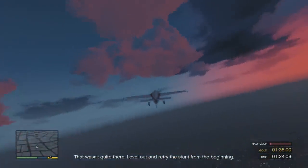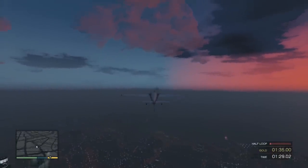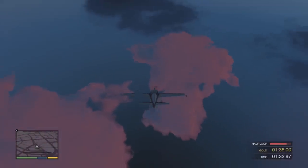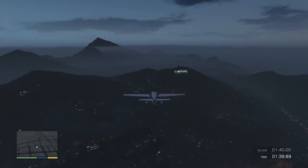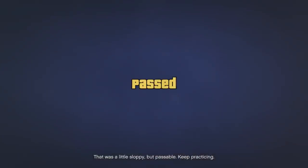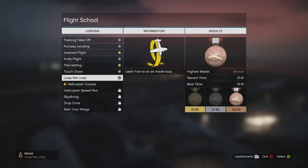That wasn't quite there. Level out and retry the stunt from the beginning. Now, roll the plane right side up. That was a little sloppy, but passable. Keep practicing. I didn't like my loops. Bronze loop-de-loop. I'm just gonna keep pushing on.